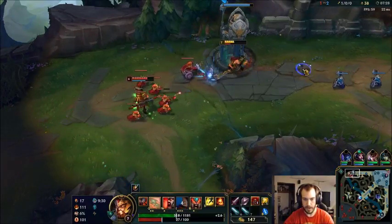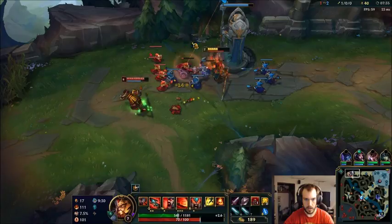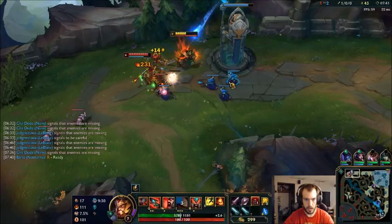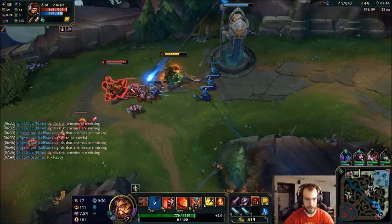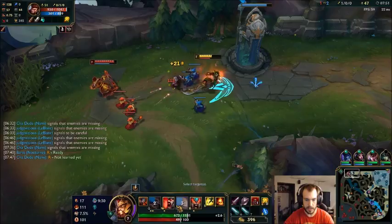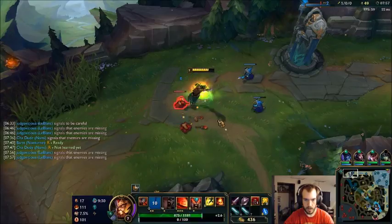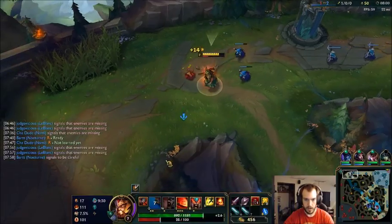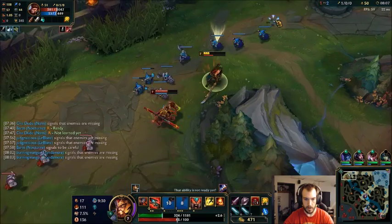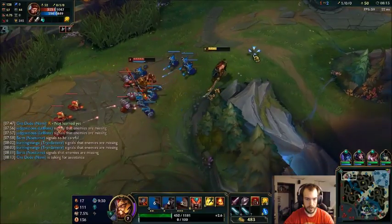I have my ultimate so don't be too scared. I keep missing the tip of my E spin. Practically full health - there we go, that's what I want to do. If he dashes at me I can ult. He's probably looking to engage.